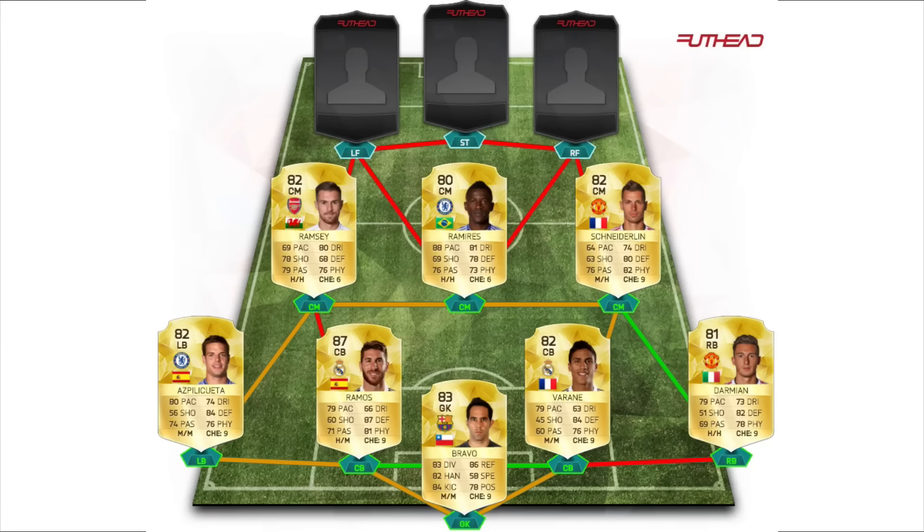In the center mid positions we go with probably my favorite cheap center mids from the BPL. Ramirez has good stats all around - almost 70 and above in every single stat - and he's rapid and just amazing. Ramsey doesn't have the best defense but all his other stats are great: good dribbling, good passing, and good shooting. Stridling doesn't have great shooting and isn't very rapid, but he has the defense and physical to make up for it, plus decent passing and dribbling. My favorite of those three is Ramirez, even with 88 pace - he plays like an absolute tank in game.